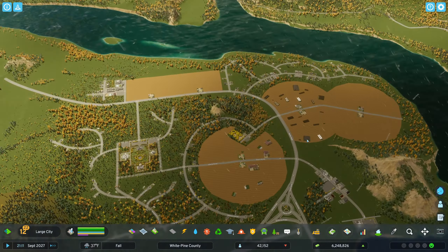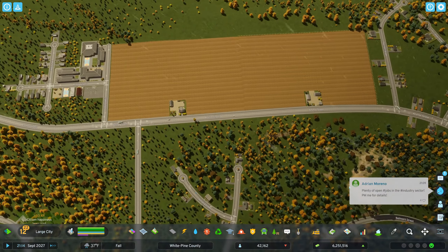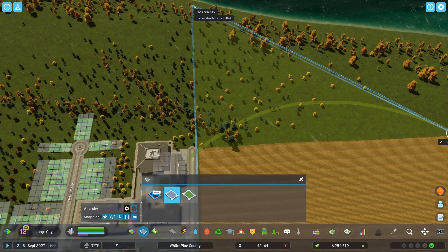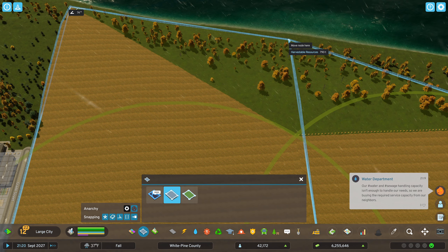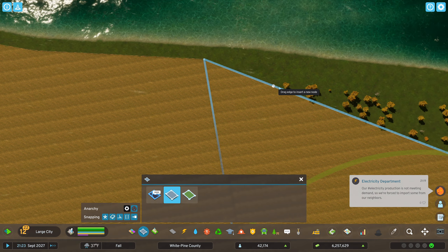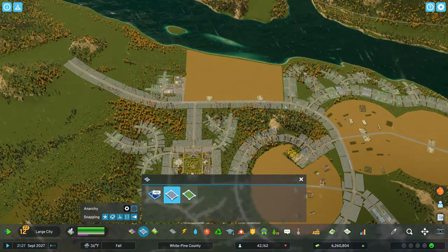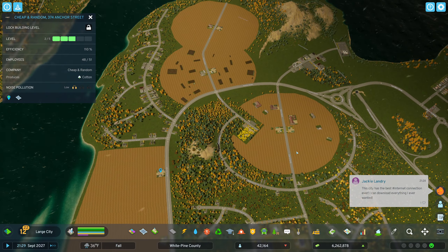Next thing we're going to work on is back to our farms. Somebody mentioned we can use anarchy to not have circular farms everywhere, which sounds super exciting because I'm tired of the circular farms. You can also expand the farms as big as you want — you don't have to follow the space provided. So if I turn on anarchy here I can drag this as big as I want, pushing it close to the shore. I'll pull this back a little bit to keep equidistance from the shore, and same thing on this side. We get more unique shapes like actual farms, and it ups how many people can work here — they had about 40 before but now they have 50 or 60.